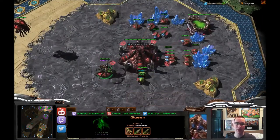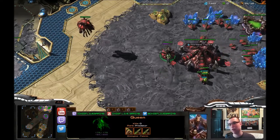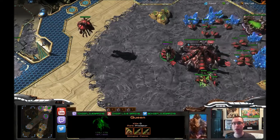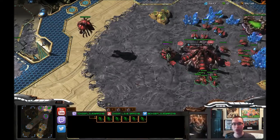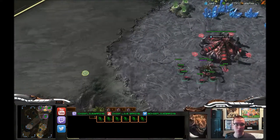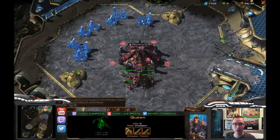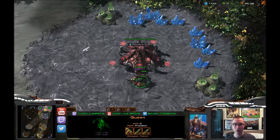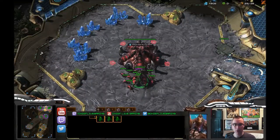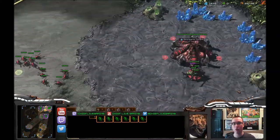Let's talk about larvae injects — one of the most important things as Zerg. Make sure you're injecting efficiently; roughly every 30 seconds in real time you need to go back home to do a larvae inject. So the best way I've found to do that is to take all of my queens and lump them together in a control group. We've got all our queens on number 4 — three bases, three queens.